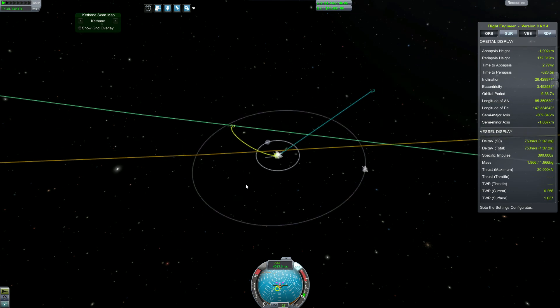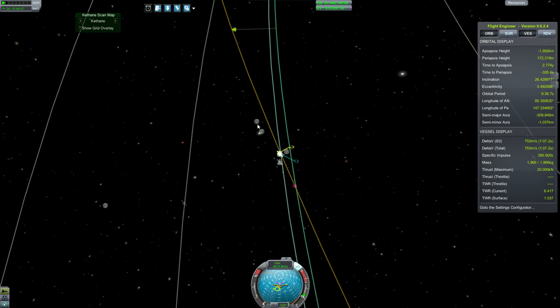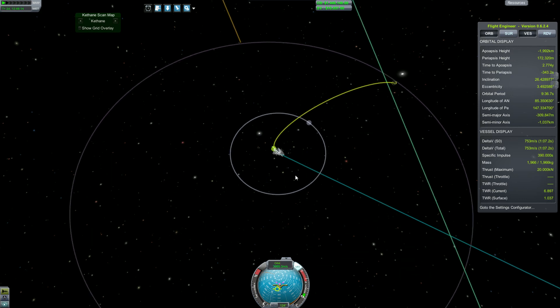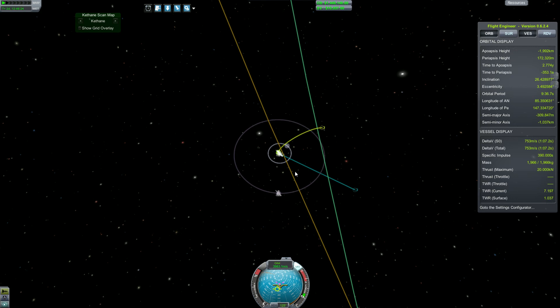We waited until we got the actual Kerbin intercept, and it showed us which way it was coming around Kerbin. I probably should have noted that and made plans. But I didn't, and I failed. As always, guys, this is Malkuth1974, with yet another failure to capture an asteroid. I freaking suck. But anyway, hopefully next time we'll capture an asteroid. Maybe, maybe not. Who knows? This is really bad luck. Baku's out.